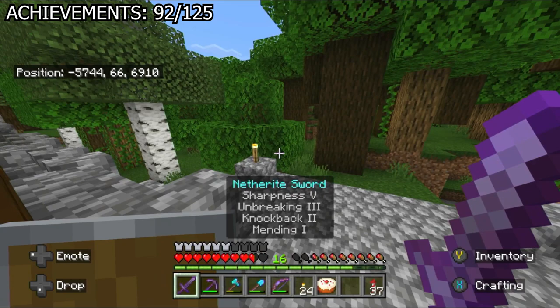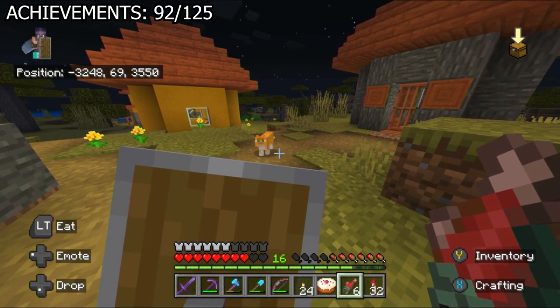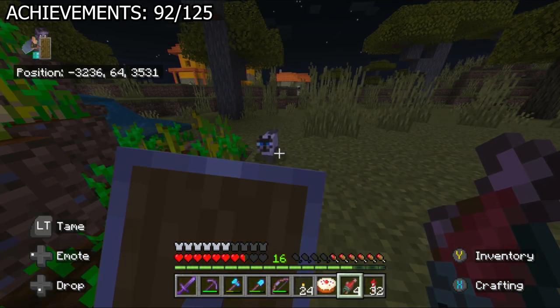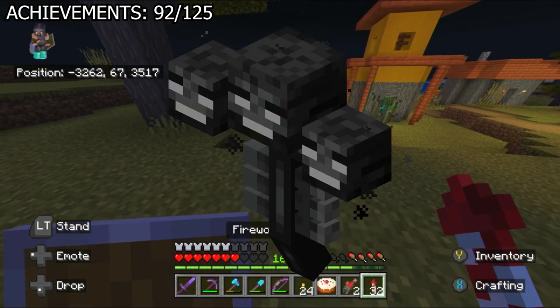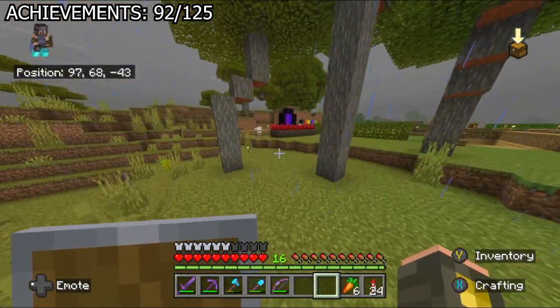At last I was finished with the mansion, gathered everything up, and flew home — stopping by a village on the way to tame a few more cats for 'plethora of cats.' At this point I was nearing 100 achievements, which is a tremendous feat, especially in this version. For my 100th achievement, I wanted to kill the wither, so I needed to start thinking about that. In the meantime, let's get some random achievements.